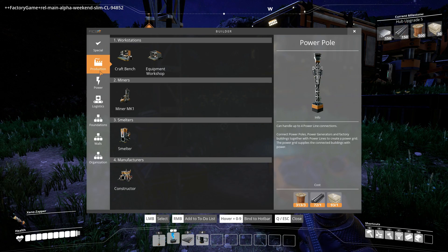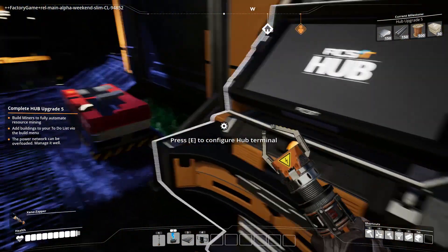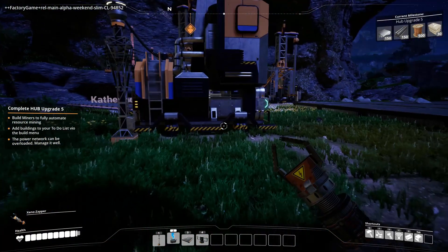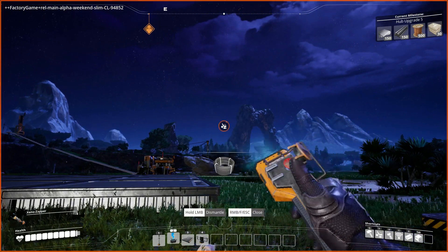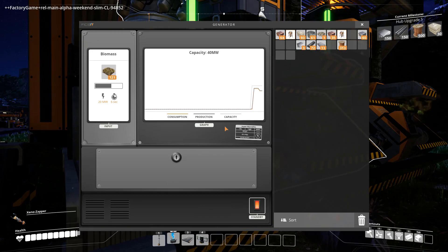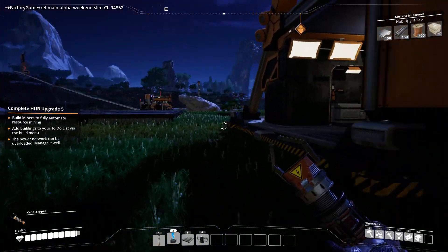We have big issues right now - we have a few too many things working. I blew up the power, I think. Let me turn off one of these iron smelters and temporarily turn off copper - then it's fine. I turned off one of the iron as well. That's fitting - is that good? Because we need one more hub upgrade to be able to build more.